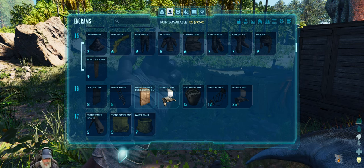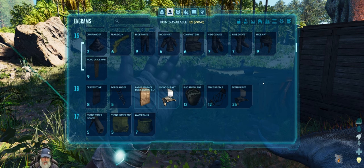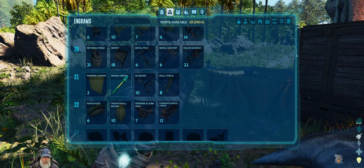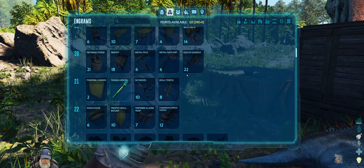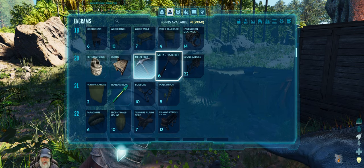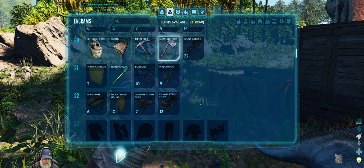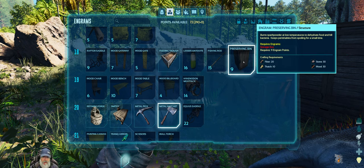I'd rather not spend a ton of time gathering resources with stone tools, so we're going to try and get into a forge and a smithy and get metal tools ASAP. Let's learn the forge, the smithy, the metal pick, and the metal hatchet.